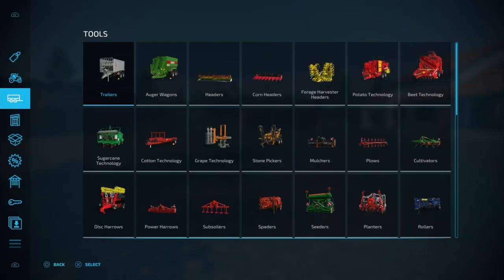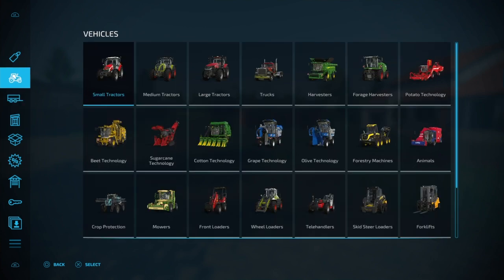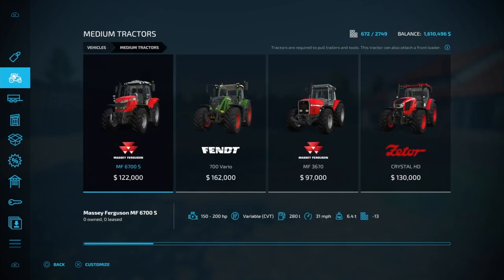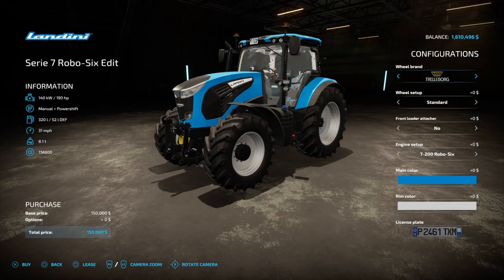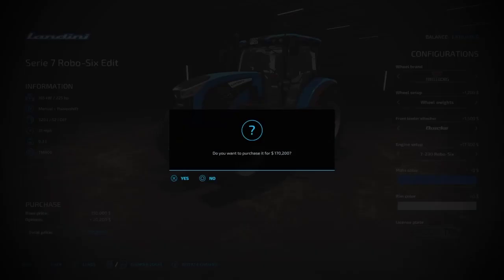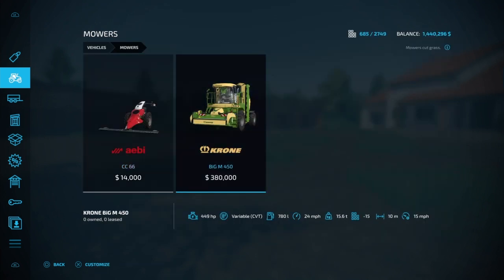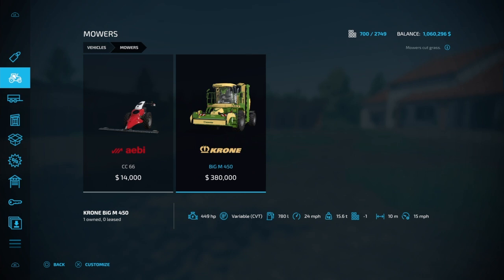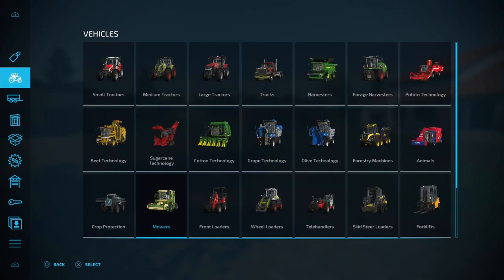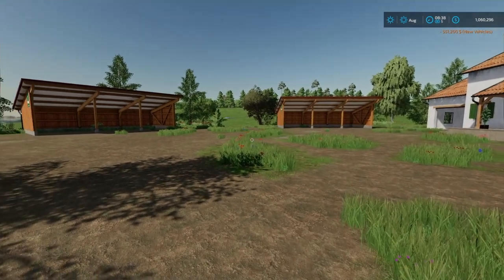The first thing you need to buy is a chainsaw. Then you need to buy yourself any medium-sized tractor and you may customize it how you wish. Then you need to buy this mower - this is the mower I would like everybody to start with, but you may choose any other mower as long as it is an all-platforms mower, because this is an all-platforms challenge meaning only mods that are all platforms can be used.